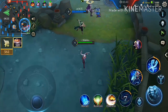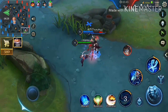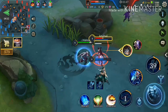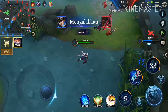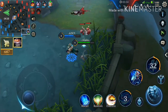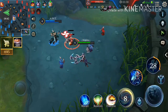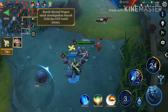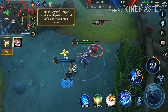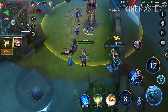Kita bantu dulu teman kita, kita gunakan skill ketiga kita. Jadi kalau pas war rame-rame itu langsung masuk ke war dan gunakan skill ketiga plus execute kalau bisa dan kalau pas ready.